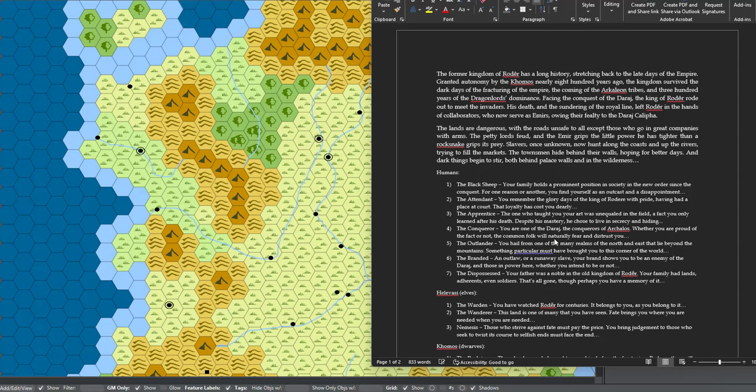I wanted to do a campaign set in a place that had seen a series of conquests, some of them religiously motivated. I have a Roman Empire analog — I've changed it a bit — and I have a sort of Visigoth analog, but I've changed them significantly. Then I have the new conquerors, who are sort of like the historical conquerors of Spain. I like historical analogs, but not one-to-one correspondences, so I've been changing things pretty significantly.